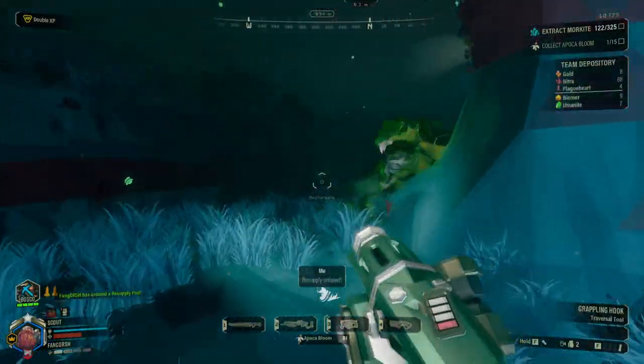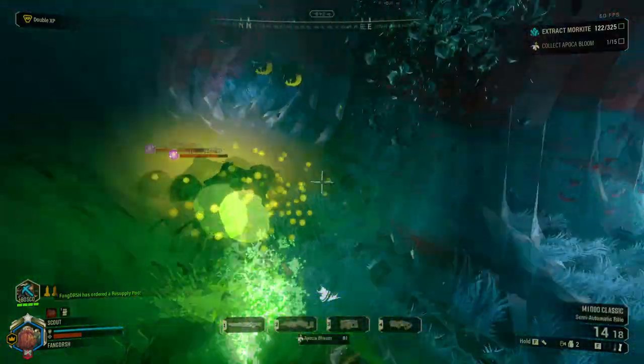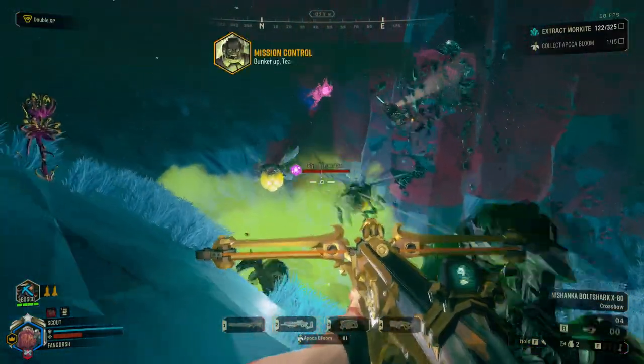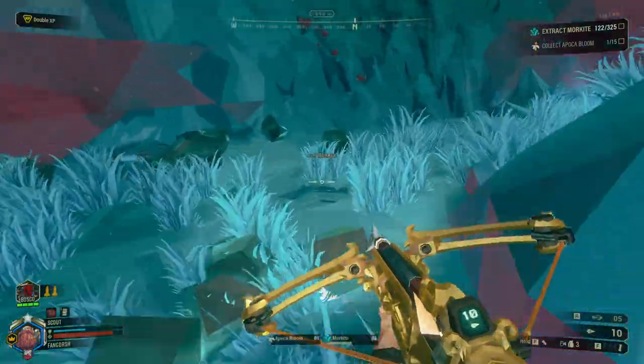I'm gonna drop this right here. Shaman, fight each other. Go fight him. Now go fight that one. Swarm incoming? What? I just dealt with a swarm. I will once again be thanking whoever suggested that.